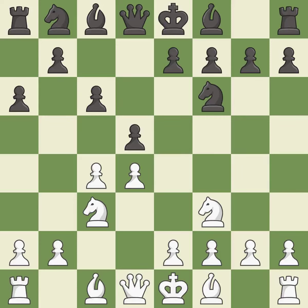a6 is a popular move that keeps white guessing where the light-squared bishop will develop, or if black will play e6. c5 takes space in the center and controls the b6 and d6 squares. Nbd7 develops the knight toward the center, controls the e5 square, and supports the knight on f6.